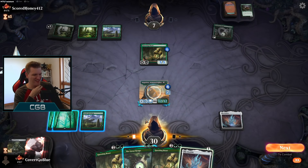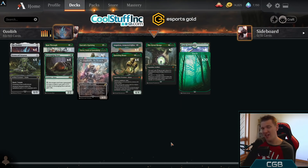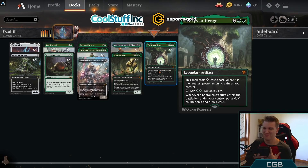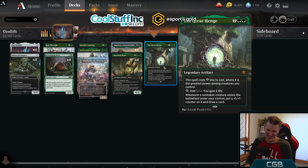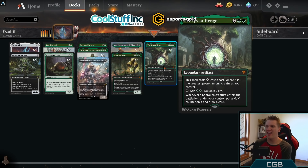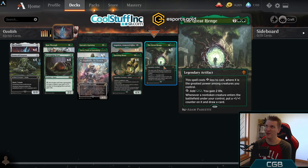Good luck out there — now you know Ozolith is greater than Henge. Post game wrap up: what did we learn today? We learned how much I hate the Great Henge and how much I'm gonna keep coming back because the promise of power, life, and card draw is too much. There are two things in life that I hate: one is losing to mono red, the other is playing the Great Henge and drawing zero creatures for the rest of the game. That's my tilt, my weakness, my kryptonite.